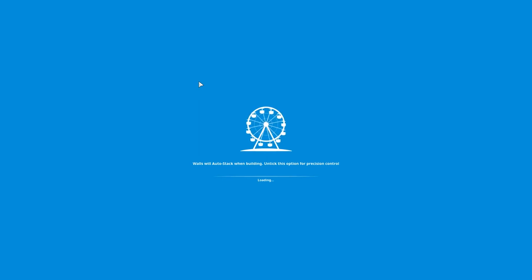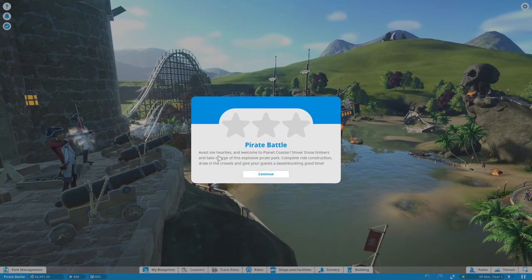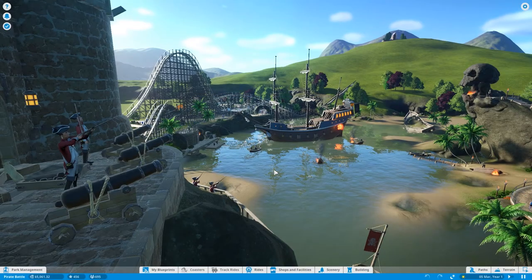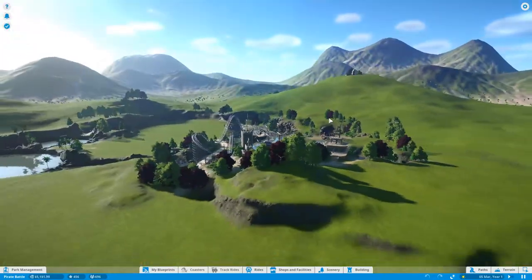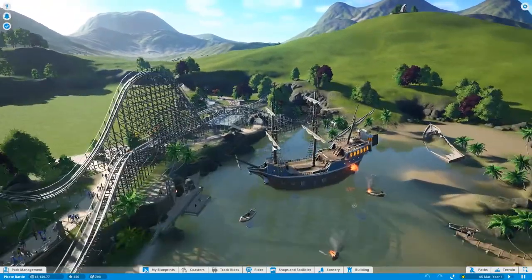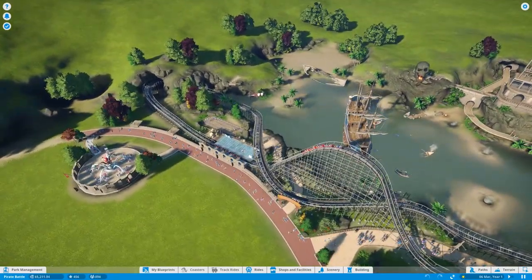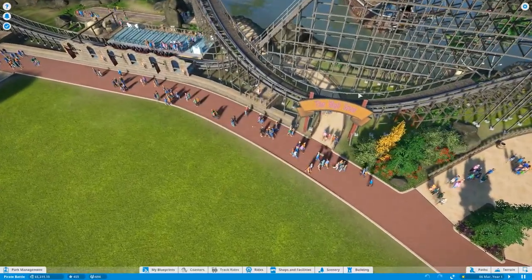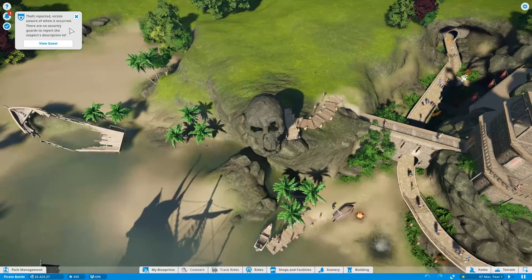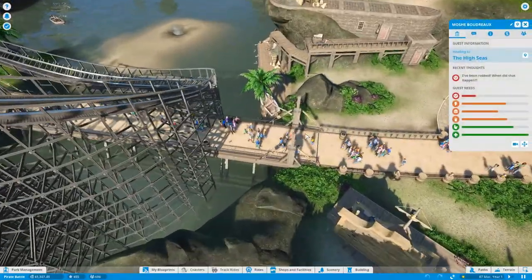I'm getting achievements already and I haven't even done anything yet. Here's our park. Bust me hearties and welcome to Land Coaster — we've read this already. How do I move? Okay, I figured it out. Oh my god, the game just dumps me in. Where's the entrance? I don't even know where the entrance is. There's a shipwreck over here.